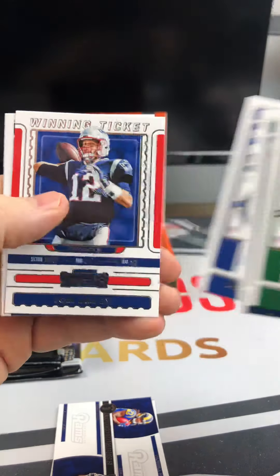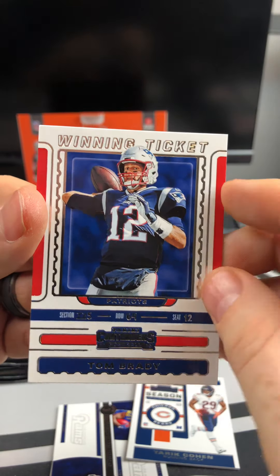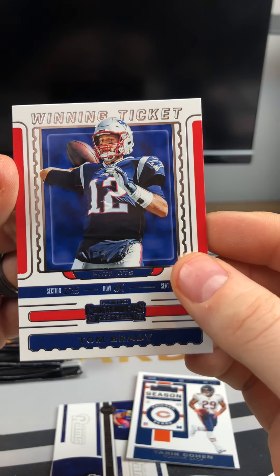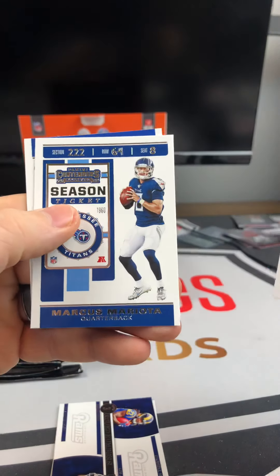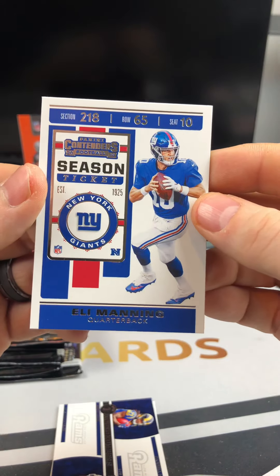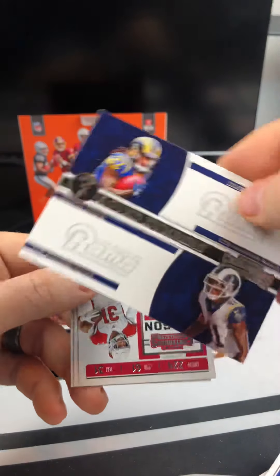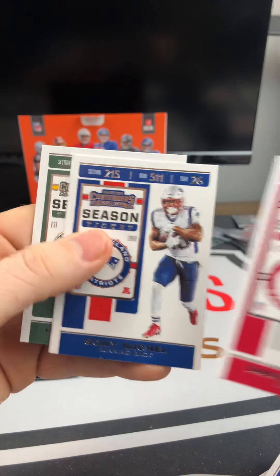Delaney Walker, Calvin Ridley, Garyon Connelly. Reggie White. Here is the Rookie of the Year — Josh Allen — followed up by an AJ Green, Mr. Sue, and a Tyreek Hill base card. Next up we got Adrian Peterson. Here is a season ticket for Matt Ryan. Another Amari Cooper base.